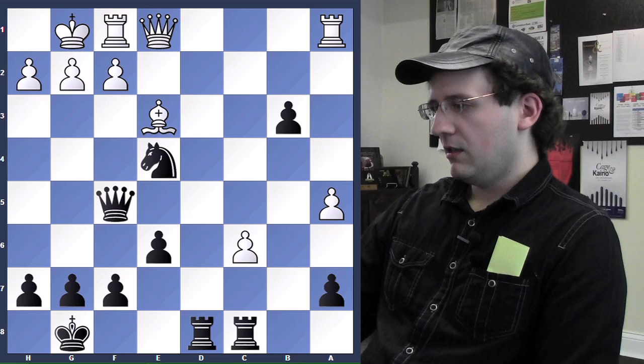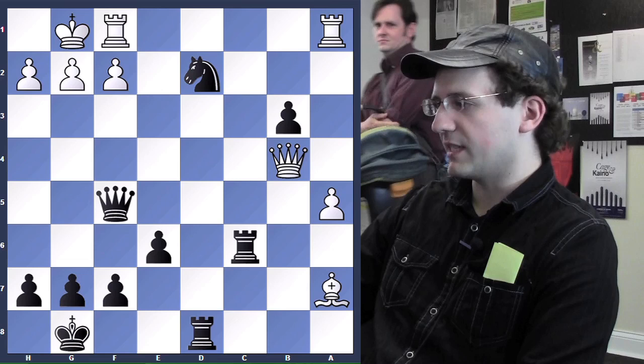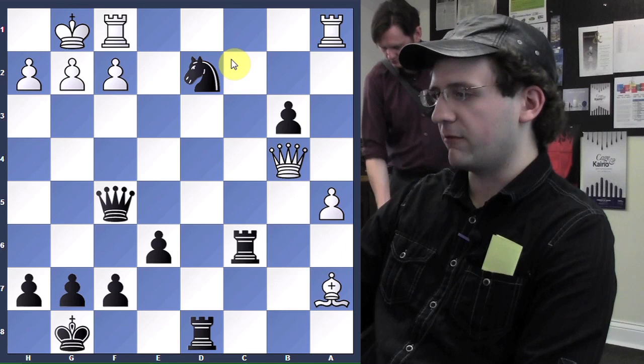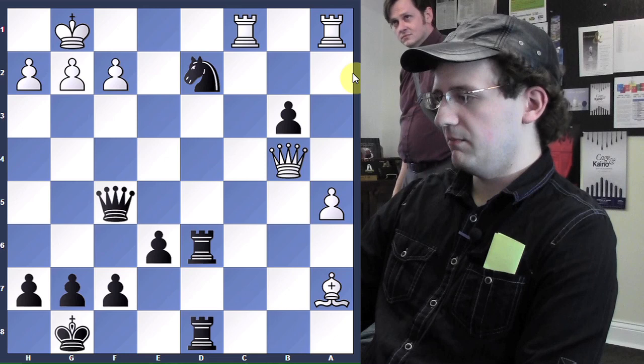White was still moving quickly, which surprised Homa, because he thought those were critical positions. After Rxc6, Rxxa7, and Nd2, he thought he was pretty much okay. While White's passed a-pawn looks really scary, his passed b-pawn now has some protection and there are problems on the back rank for White. Rfd1, Rcd6 — now he has nasty threats of Nf3 check. Rdc1 might have been the decisive error because after Qf6, he's threatening b2 and there's no way for White to get out.